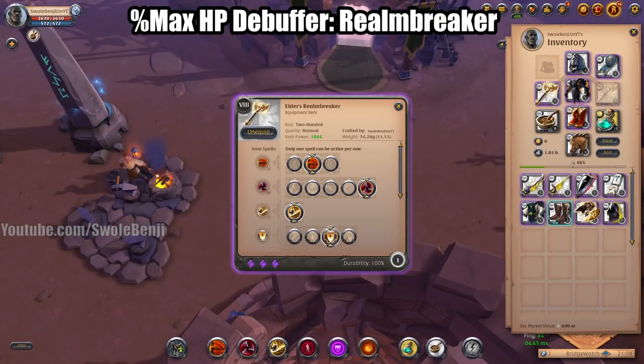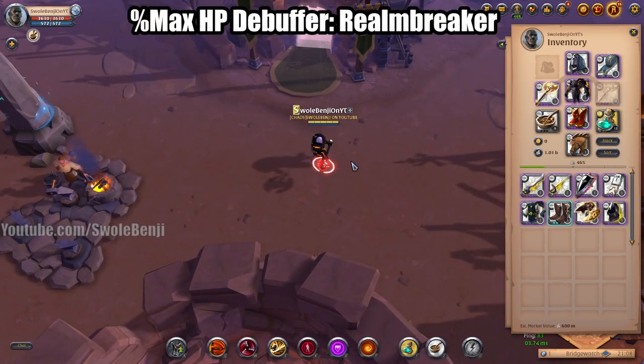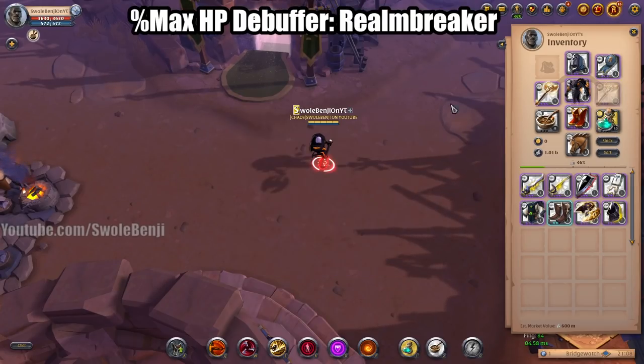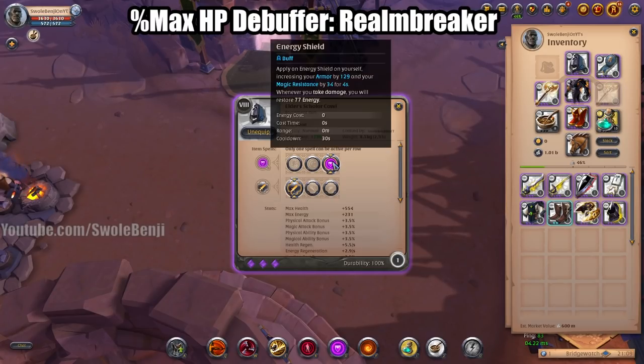I'm going to call this one the Percent Max HP Debuffer — these are very important to have in your ZvZs, especially smaller ones. The Realm Breaker is a great item for this. These are my personal picks — I get a lot of effect out of it in faction warfare. I'm using Hellion Jacket so I can heal myself when surrounded, Royal Sandals to initiate quickly, and Scholar Cowl so I can be highly armored and get mana back.